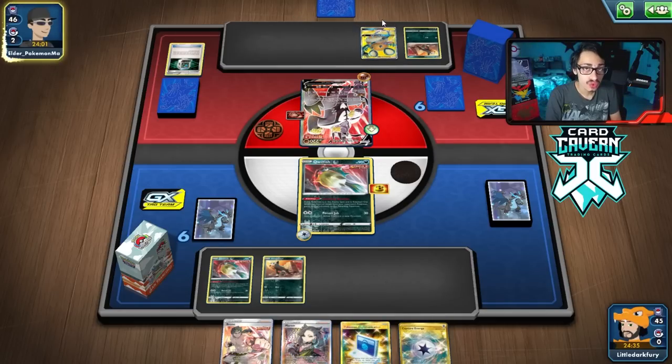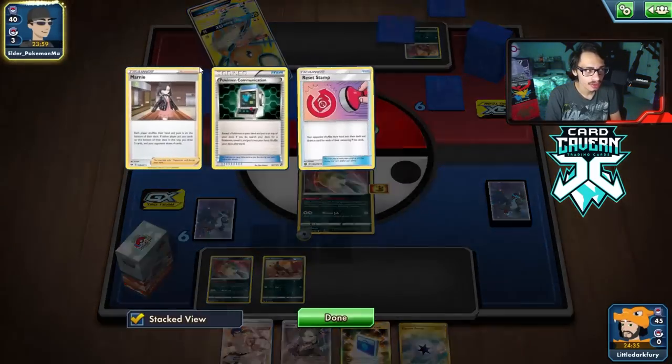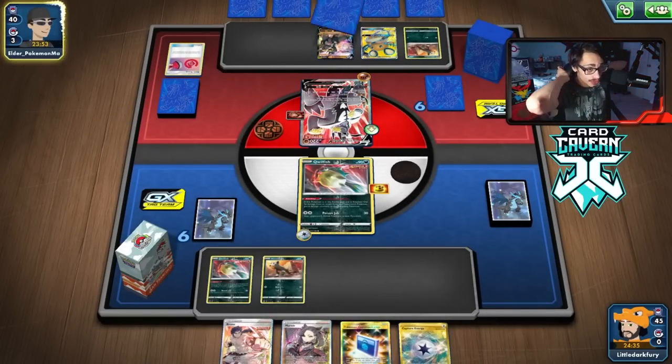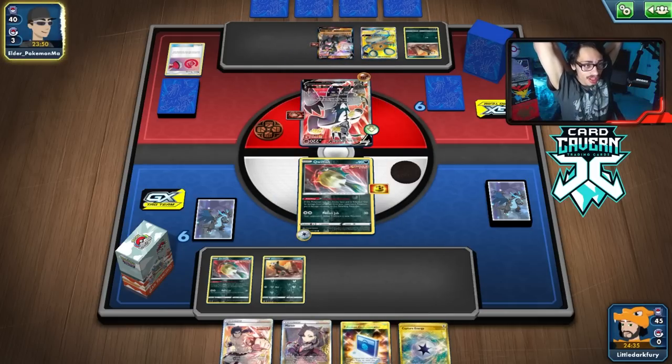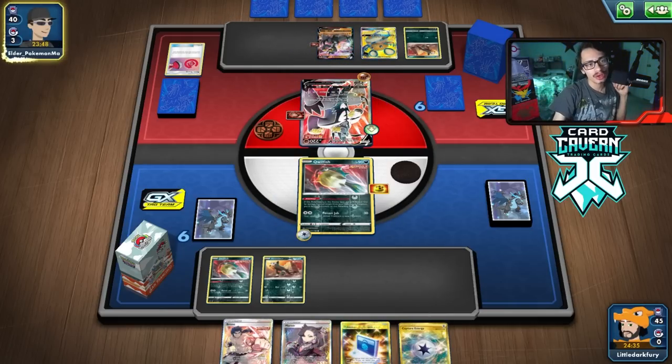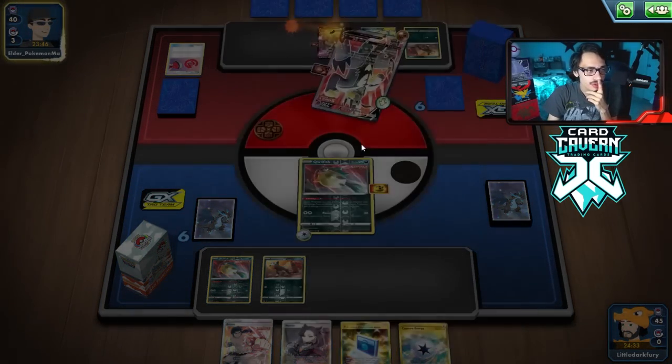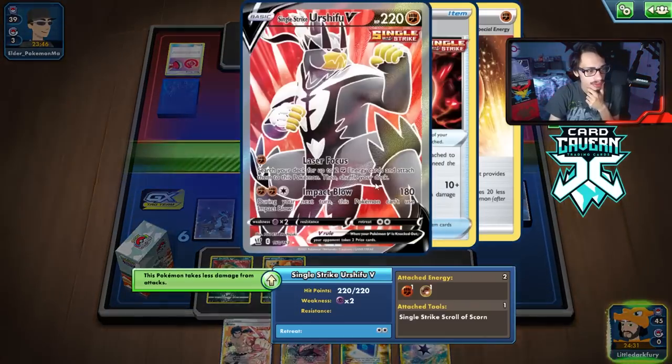We got a Capture Energy — play that, get a Krogunk down. They get a Stone Energy on, which makes Urshifu a little tanky. They could knock me out with Baby Urshifu too. They had a Dedenne to go with it. Stamp — that's a good discard for them, a nice card I do not want to see. It's always a good thing when you're getting a Reset Stamp discarded.